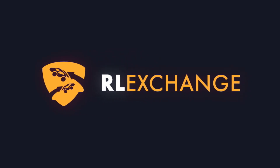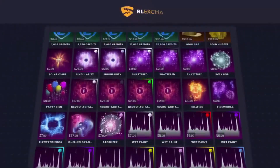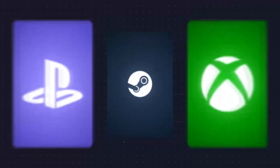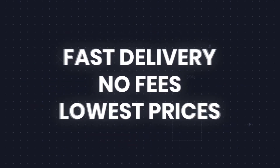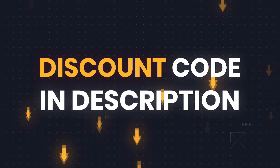Do you want to upgrade your car in Rocket League? Then look no further than Rocket League Exchange. On this site you can buy and sell Rocket League items. They also have the cheapest and most reliable prices on the market and the fastest delivery time around. Make sure to use code Mystic at checkout for a discount. There is a link in the description.